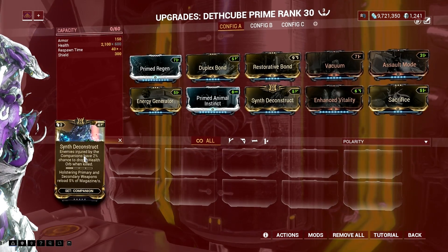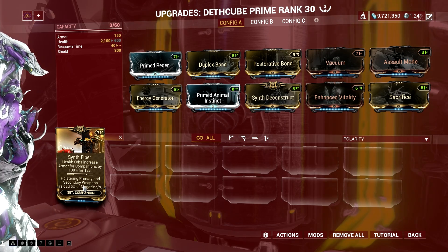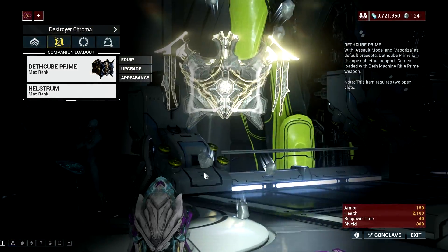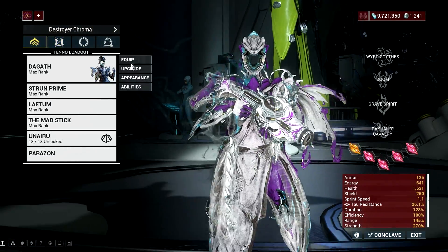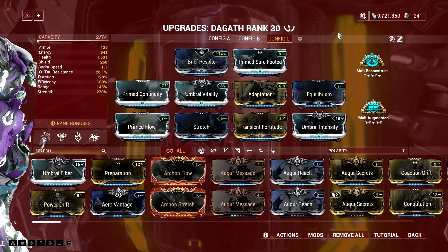The only thing you need to take care of now is how frequently you can damage enemies using your companion. In my recent Twitch stream, I used this setup with Dagath. I was finding a solution on how to further boost the energy economy of Dagath, as the build I was planning is all about killing enemies just by using her abilities.